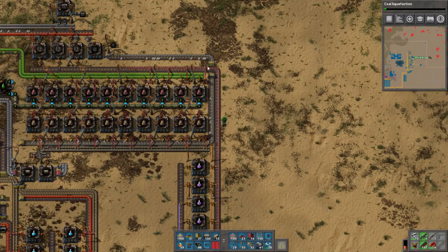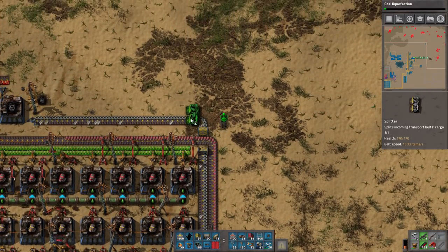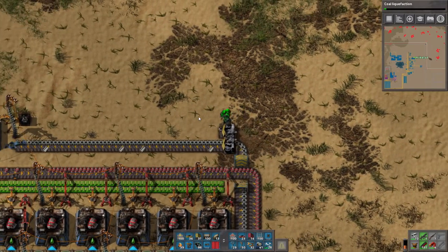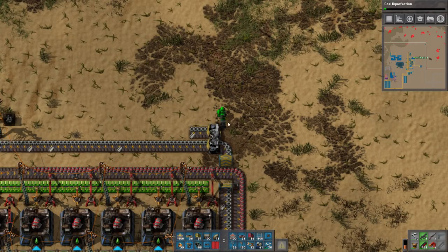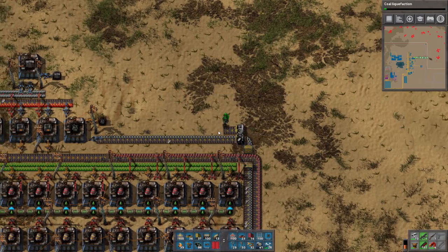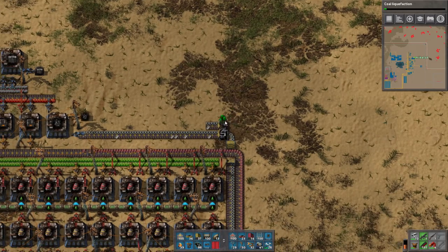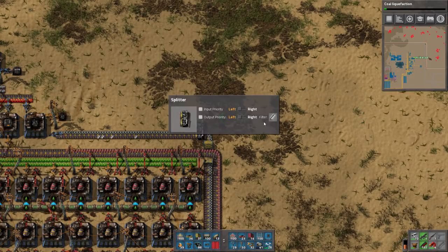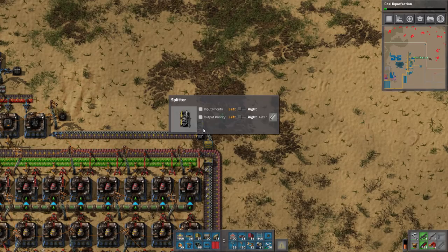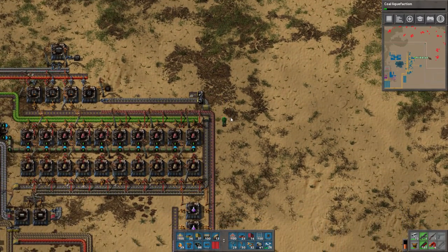So that's actually pretty easy. I'll put a filter - what happens if I filter steel right now? Apparently it will not filter steel as a priority, but I can do it if I have this. So that output priority needs to be on for it to actually filter steel like that - which is interesting. We don't have to do that though.